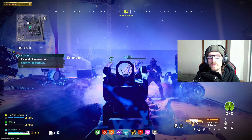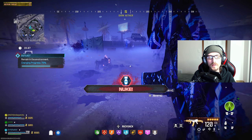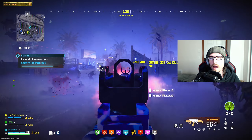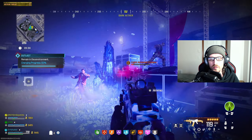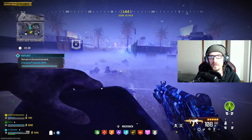Continue to defend this location throughout the entirety of the progress bar leading up to 100%. It will take a little bit of time and there are going to be a ton of zombies. Again you should be prepared for it at this point. This could be a good time to use something like a Kazimir or even decoys to help defend against the horde. If you come in prepared enough it shouldn't be too much of an issue. Just continue to defend the PND until it finishes its progress.